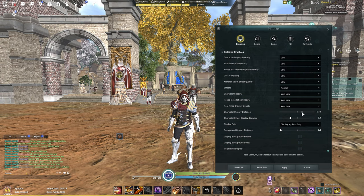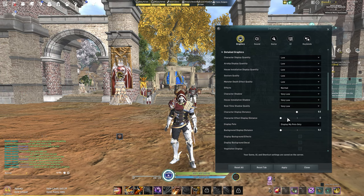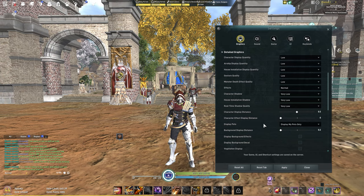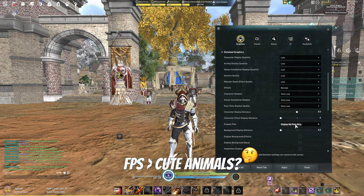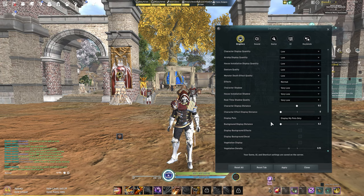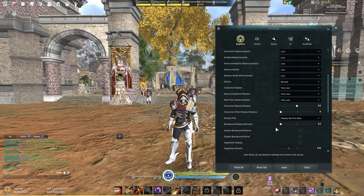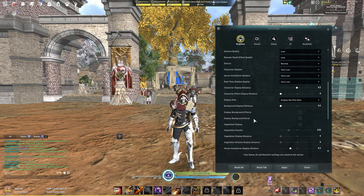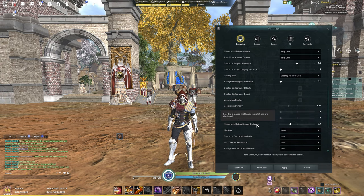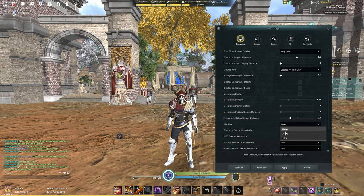Character display distance — let's turn this down a bit. You can also turn character effect display down to zero to keep your frames up when other players are around. Farming display: set to 'My Pets Only' — this will help a ton since almost everybody in the game has a pet. Background effects: keep those off. Background decals: keep these off as well — it's just extra frames we're squeezing out of the game.